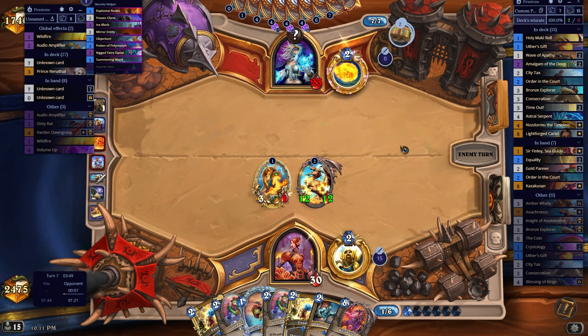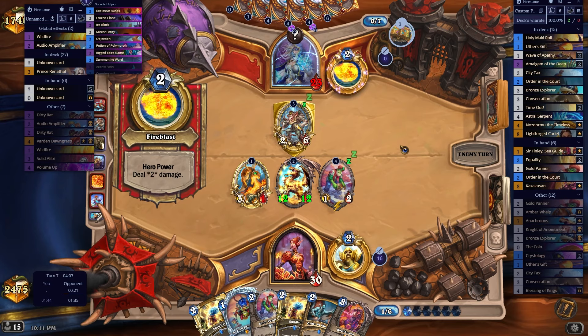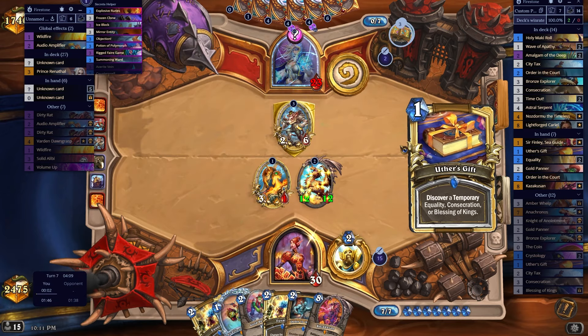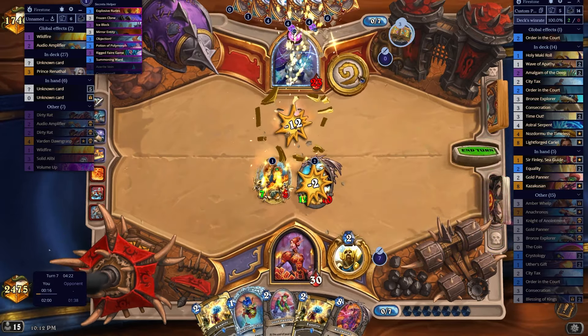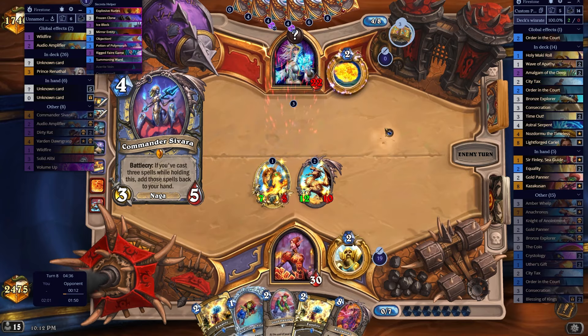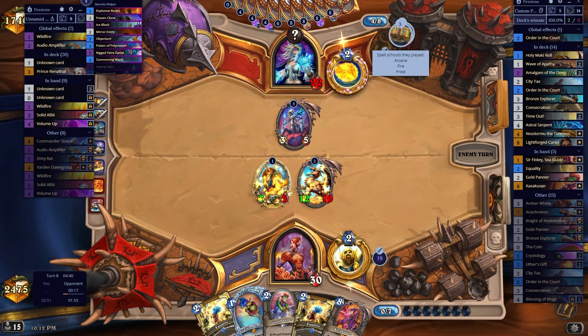Yeah, it does the job. He has a million other freezes, and if he pulls Kazakazan on I'm gonna flip my sh**. I'm actually down to Blessing of Kings this. I didn't slam this mainly — okay with that because this way he doesn't die to his hero power. And this is nineteen, so nineteen plus Cariel drops him to one, if he doesn't freeze my board again obviously. Hey, sometimes you just have to believe.